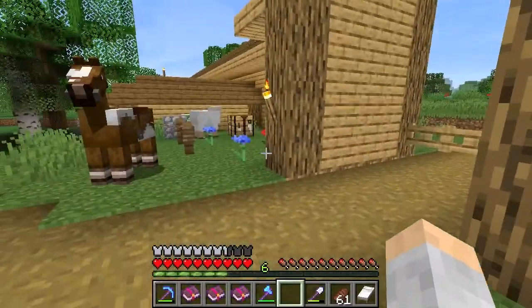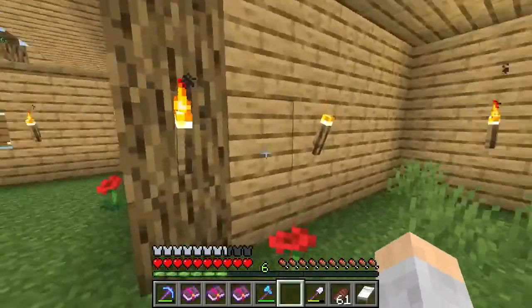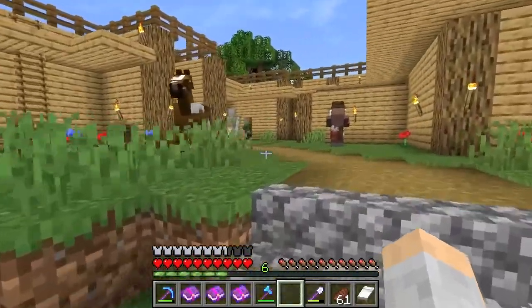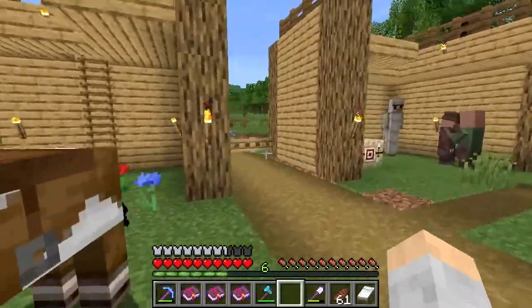I have walls that go all around the village, and I purposely tried to put the wall as close to the buildings as I could. I'm trying to get as close to the village boundary as possible, and the reason why you want to do that is because if you have a pillager raid starting, you want to decrease the chance that pillagers might spawn inside the village. That's why you don't want to have the wall expanded too big.